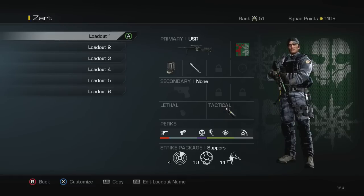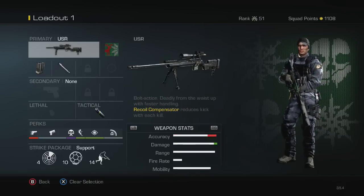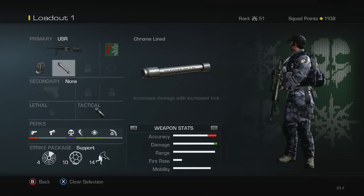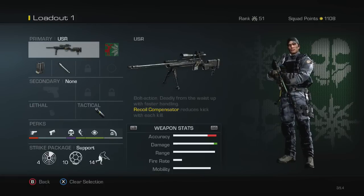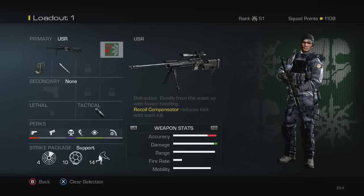My favorite of all these classes is definitely my first loadout, which is the USR with extended mags and the chrome line barrel. It just increases the damage — that's why I'd rather use the chrome line barrel, just to ensure the least amount of hit markers as possible. I have the festive-themed camo on the USR right now with the new camo they just put out.